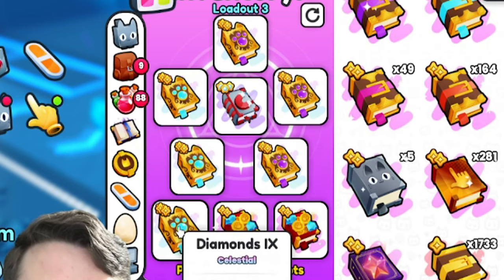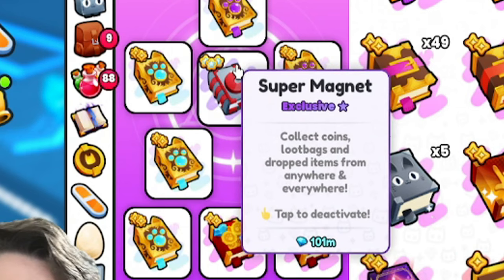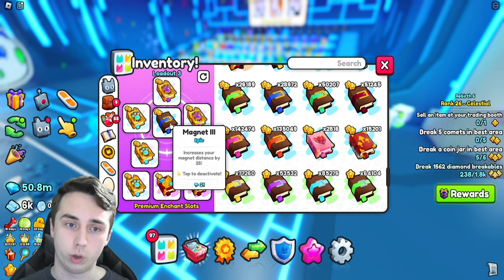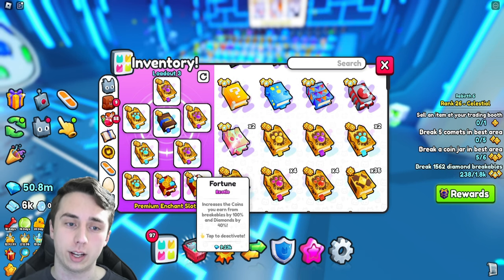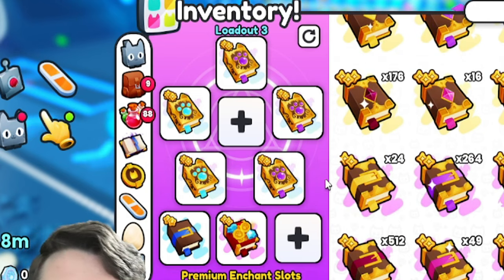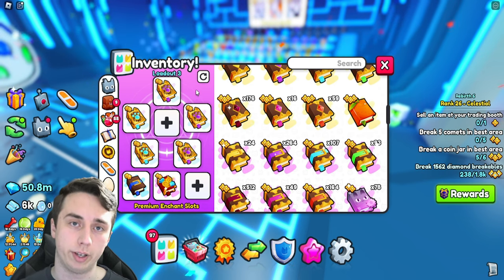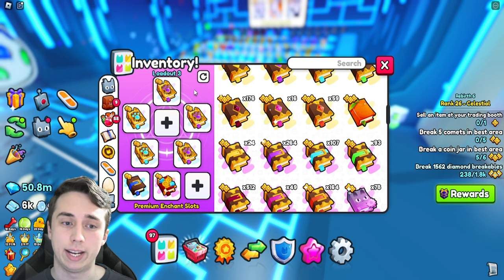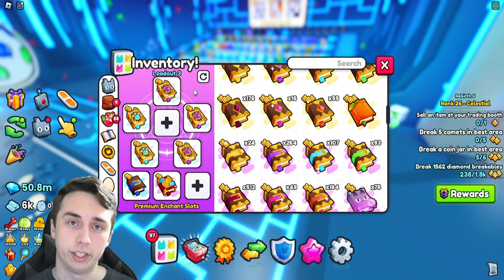The pay-to-win diamond loadout has three criticals, three diamond enchants, two fortune enchants — or swap one fortune for massive comet if you have it — and one super magnet. If you don't have super magnet, a normal magnet works too. If you don't have all the premium enchant slots, adjust accordingly based on how many slots you have. I can't tell everyone watching exactly what to run because everyone is at a different point in the game.